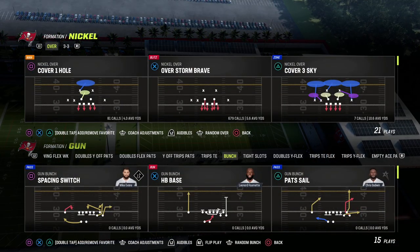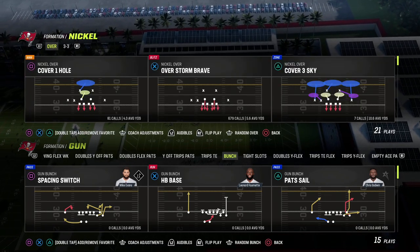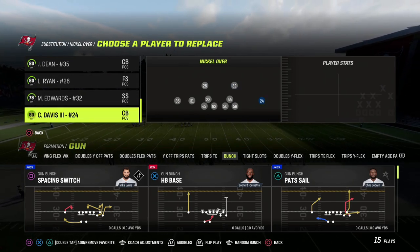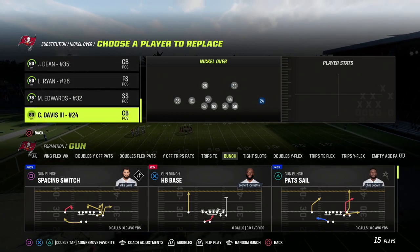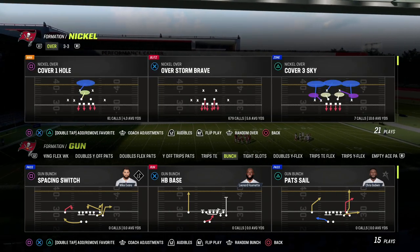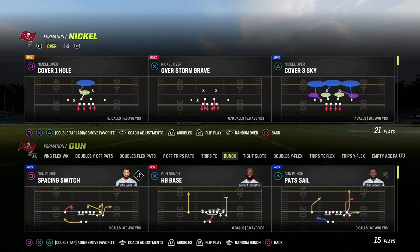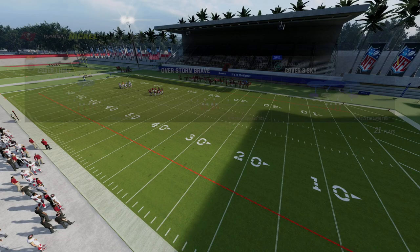This pairs really nicely with turning Auto Flip off. Because you're in a man play, players will align properly anyway. What we want to do is put our best man coverage player in the right spot — whoever we want to cover their tight end, that's where we put him. With Auto Flip off, the formation will never flip; players will always stay in the same assignments, which is really powerful when running a man-based defense.